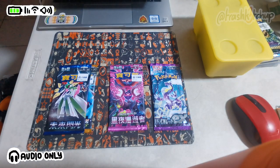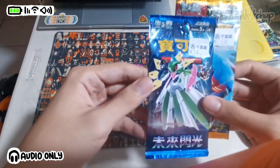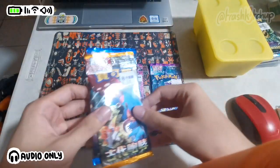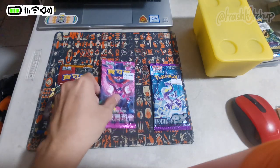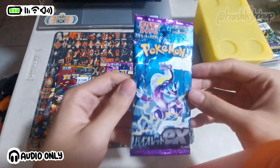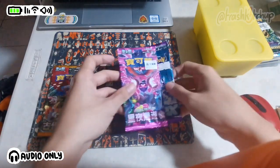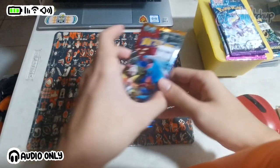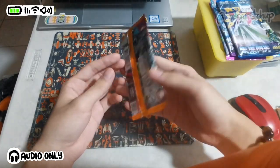I have a total of 4 packs. The first two are from Future Flash and Ancient Roar, the Japanese versions of the Paradox Rift expansion set. The second one is Night Wanderer, which is the Japanese version of the Shrouded Fable set. And this last one is Violet EX, which is from the original Scarlet and Violet base set. That one isn't actually from Hong Kong — we just got it locally and I thought I might as well include it. It's also the first pack I'm opening that's actually Japanese and not English or Chinese. The first 3 packs are Chinese though.